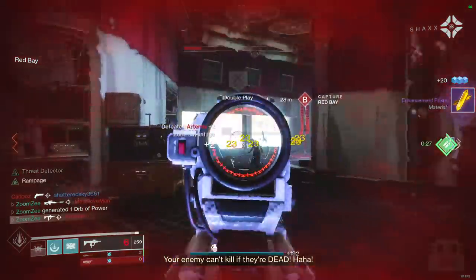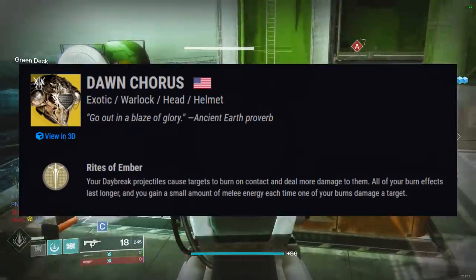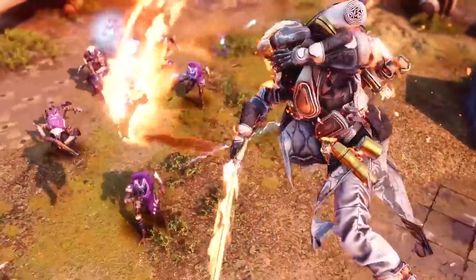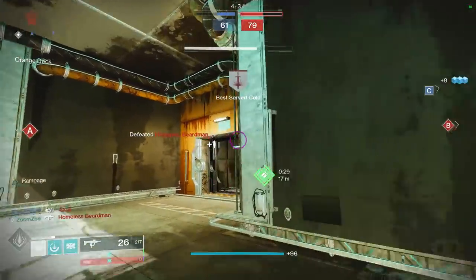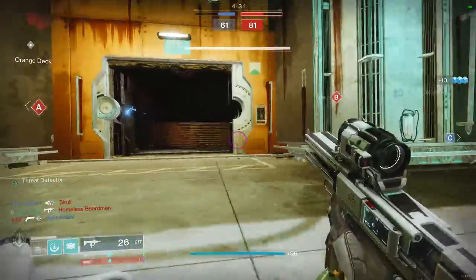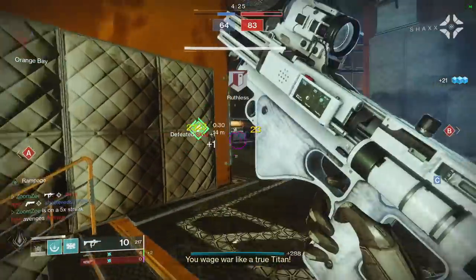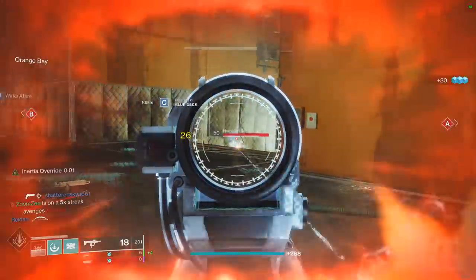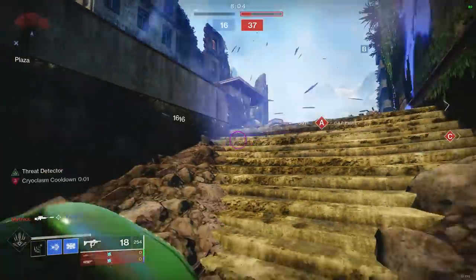Coming up at number 16 is the Warlock Exotic known as Dawn Chorus, and this one scares me. Its special perk gives Daybreak more damage and causes a burn effect, and all burn effects last longer. On top of that, you get melee ability energy whenever you deal burn damage to anyone. This has Celestial Fire and Fusion Grenade written all over it. Attunement of Sky with Icarus Dodge and Celestial Fire is already really strong in the Crucible, and with Fusion Grenades already nearly solo-killing Guardians, the extended burn could allow a single grenade to finish a low-resilience Guardian.